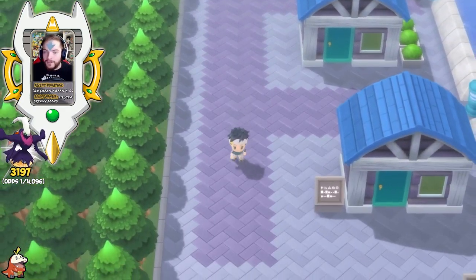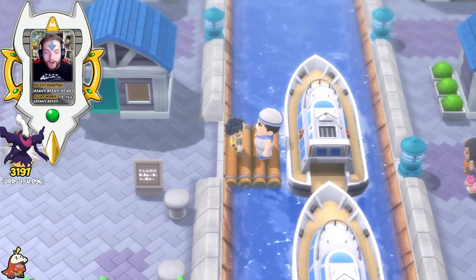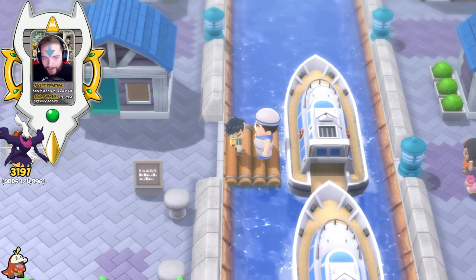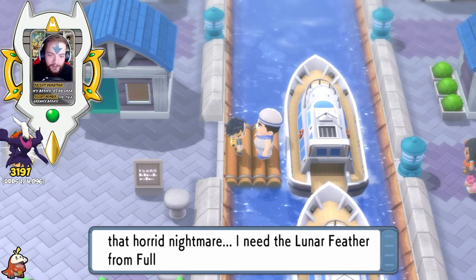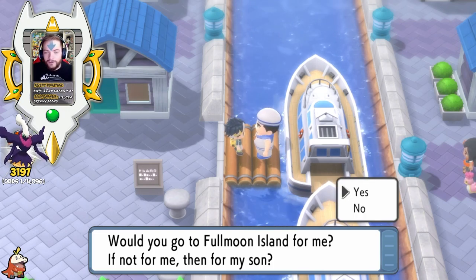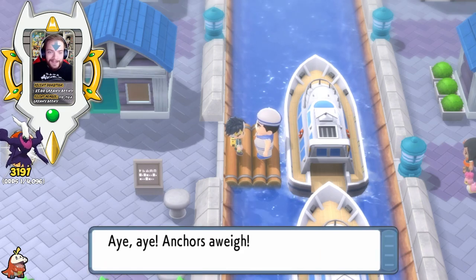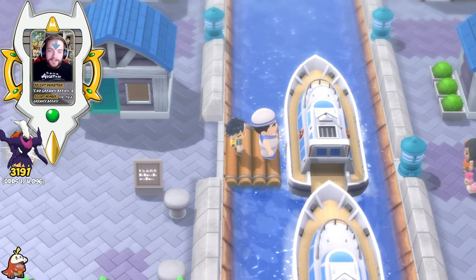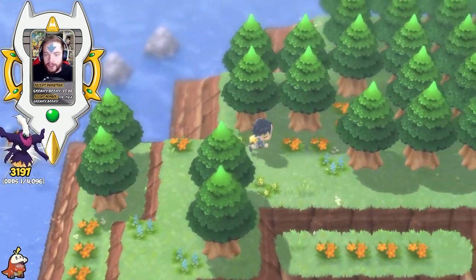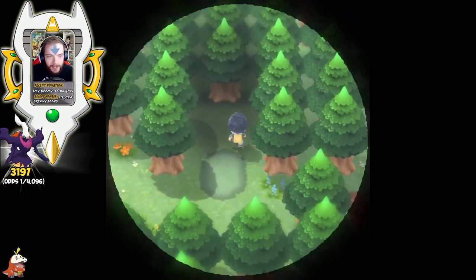This part may or may not be different for you depending on how much of the game you've played, but I have not caught Cresselia yet, so this is what most of you are probably going to see. Talk to this sailor — he's gonna basically tell you that his son is falling into some deep nightmare and he needs Cresselia's Lunar Feather to wake him up. He's gonna ask you to go to Full Moon Island and get the feather, so he's gonna take you there and then you've got to make your way over to Cresselia, who should be hiding back here.